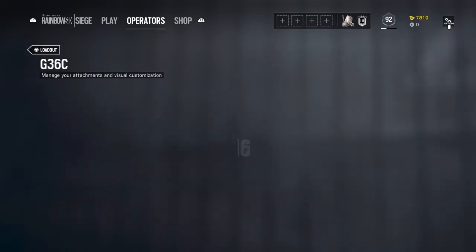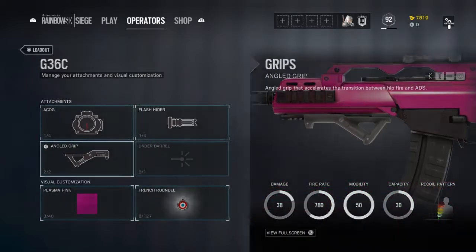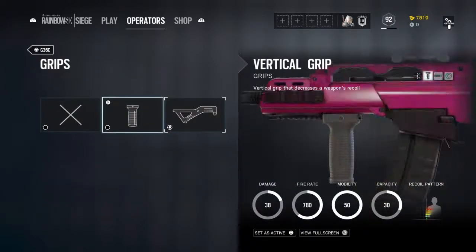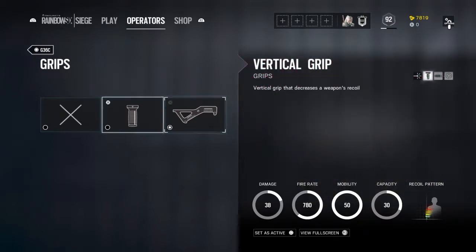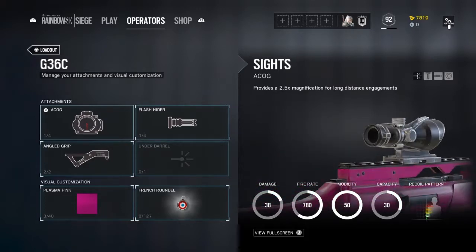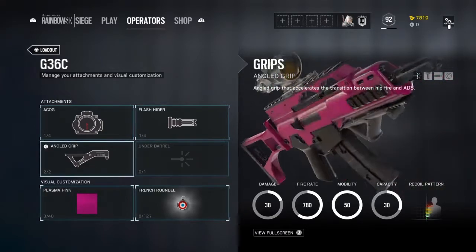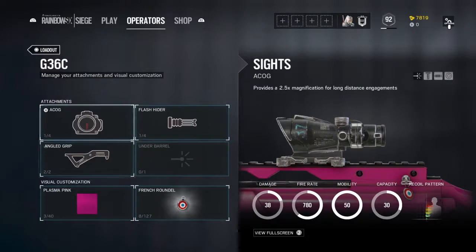With the G36C, I put the ACOG, the flash hider, and the angle grip. I tried the grip too and it's pretty good. I usually use this gun when it's kind of a big map but still somewhat close-quarters gunfights.